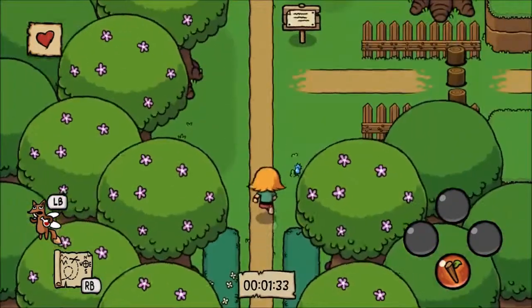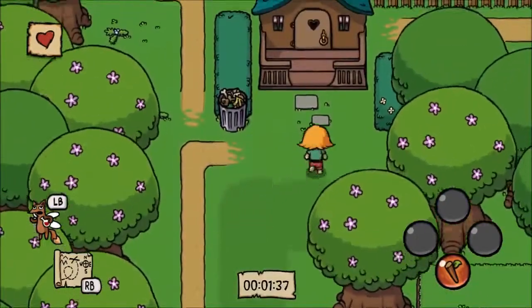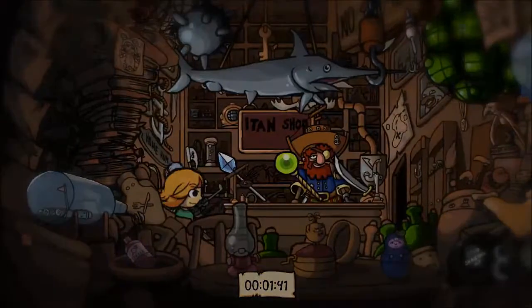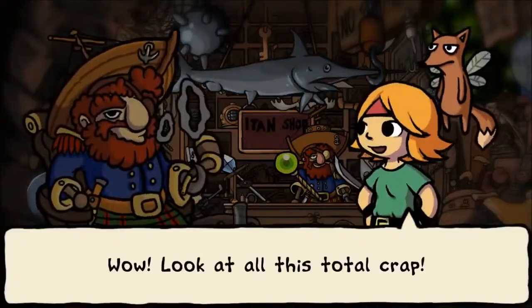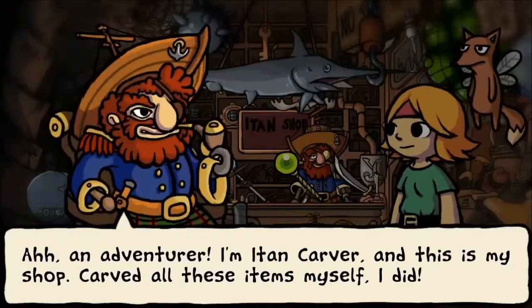These little signposts will be everywhere, just telling you kind of where you can go. This is a guy — like in any Zelda game, an item seller. Look at all this total crap. I'm item carver, this is my shop — carved all these items myself, I did.